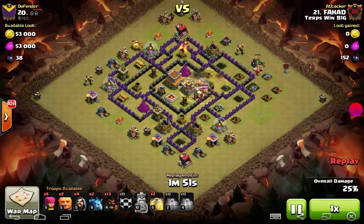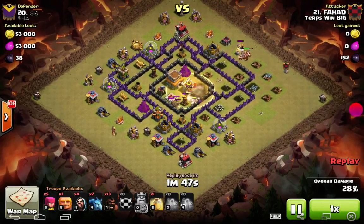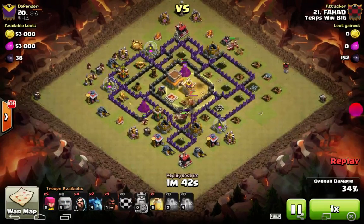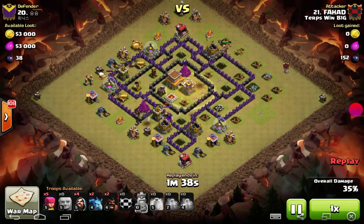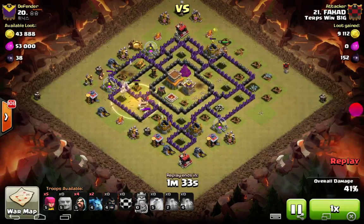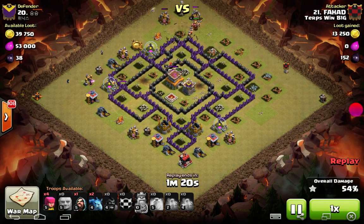He has some level 5 hogs in the clan castle. They're running through the area where the bombs have already been exposed and getting into the core. Level 5 hogs just seem to last so much longer than level 4 against the Burger King and Skeleton Traps. There's another heal in that east or west quadrant. It ends up just missing that giant bomb that takes out some of those hogs. But at this point, it's pretty much just cleanup.